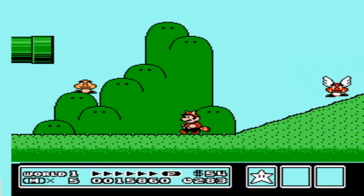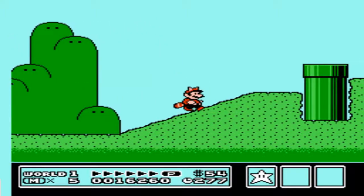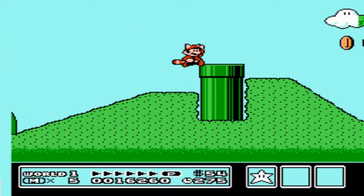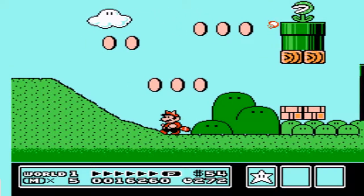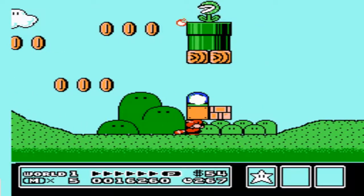He slides on his butt, killing anything that is in his way. We will continue on into this area. We won't grab these coins because we want to slide under this first block and get the switch.